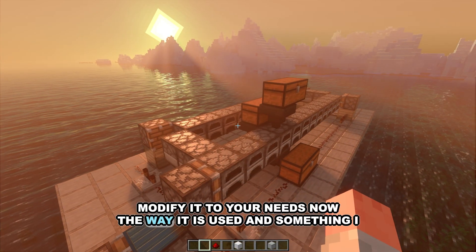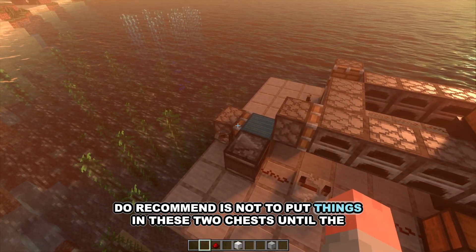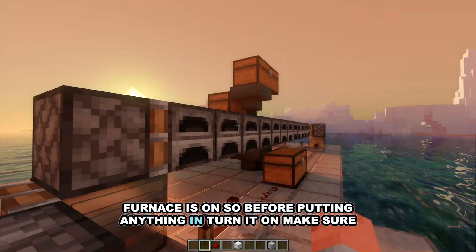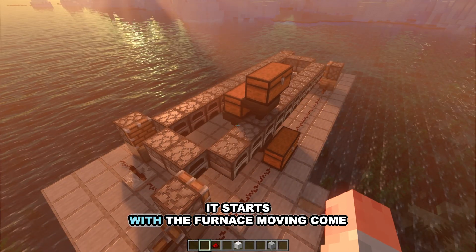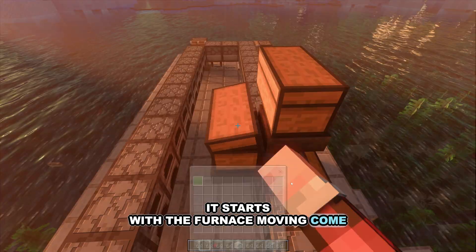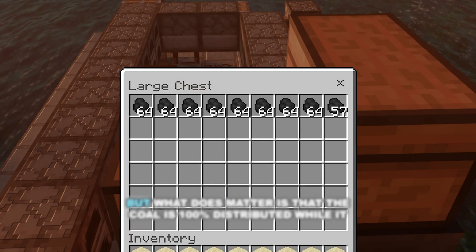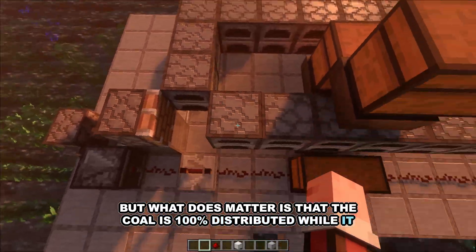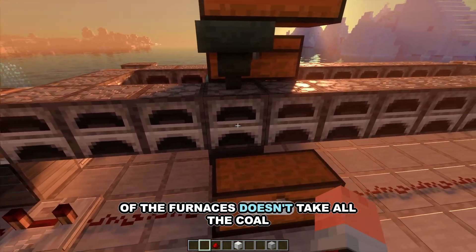The way it is used — something I do recommend — is not to put things in the two chests until the furnace is on. So before putting anything in, turn it on and make sure it starts. What does matter is that the coal is 100% distributed while it moves before turning it off, so that one furnace doesn't take all the coal.